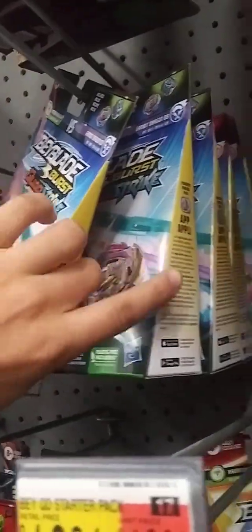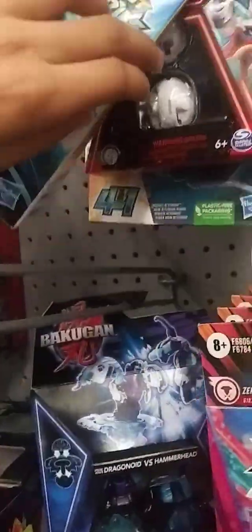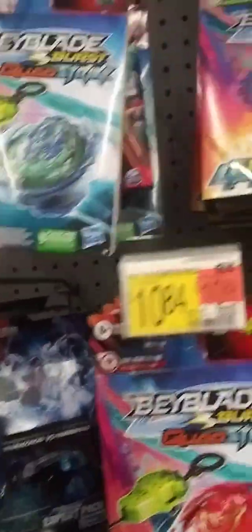Alright, looks like we found some QS stuff: Zeal Achilles, Stellar Hyperion, Gambit Dragon, Fierce Basilisk, Hydra Poseidon, Astral Spryzen, Stellar Whirl Knight, Zeal Poseidon.